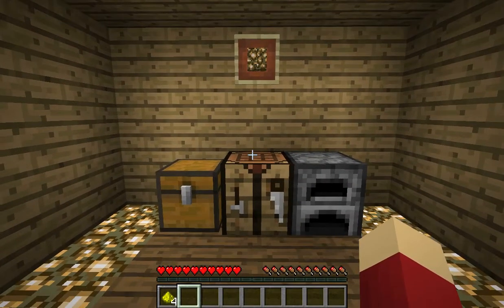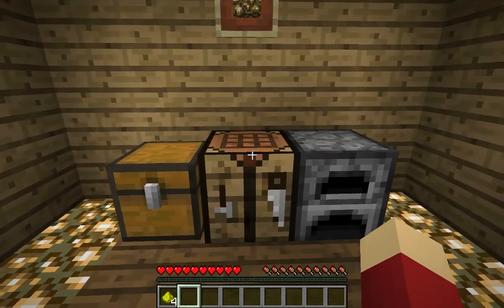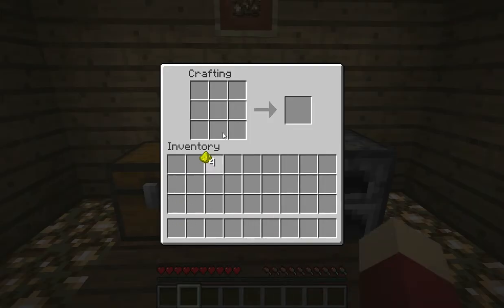What you're going to want to do is place the glowstone dust in this order, and place it that order, and then you're going to get glowstone.